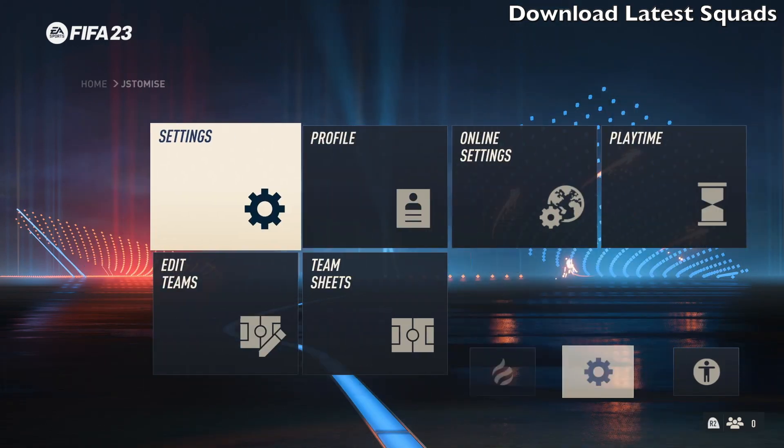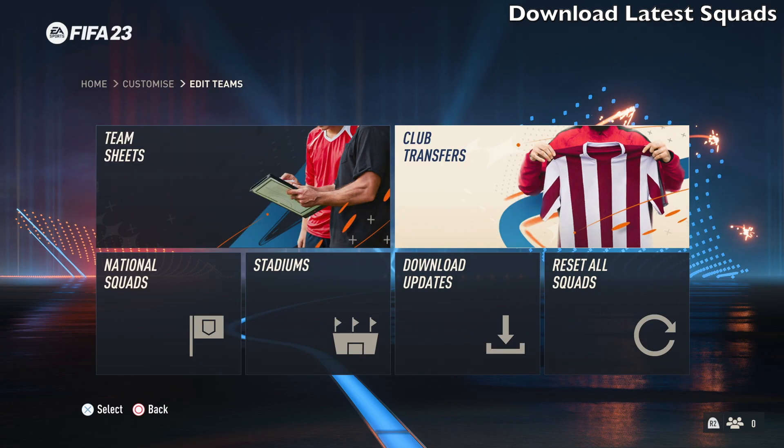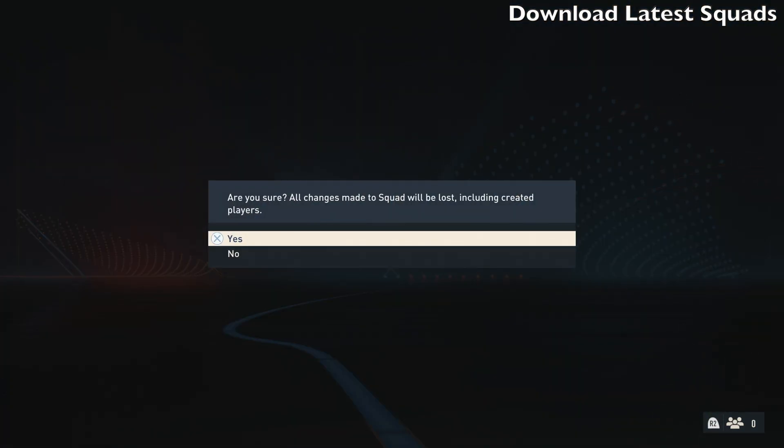If you want to reset the squads at any time, just go back to the settings, go to Edit Teams, then Reset All Squads. Click yes and it will start doing it.